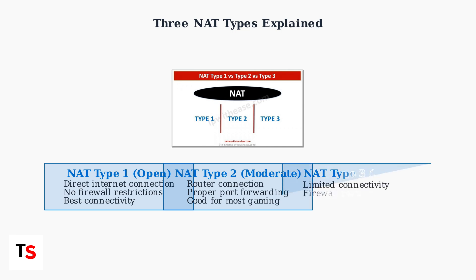NAT Type 3, called Strict, has limited connectivity due to firewall or router restrictions. This type often causes significant connection problems and should be avoided for PlayStation Portal use.